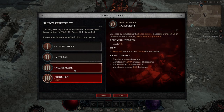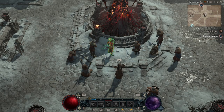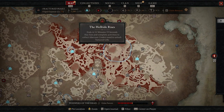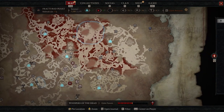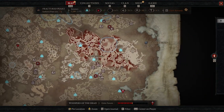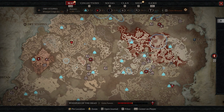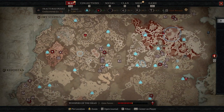In Nightmare and Torment — difficulties 3 and 4 — some of the things you're going to do won't actually be Helltide. Helltide is a great idea if you're looking for a specific piece of gear, as there are different chests you can open for those specific pieces. But Helltide is just not the best XP, and if you're looking for XP — which makes your character ultimately much stronger with Paragon boards and stats — then you'll actually stay away from Helltide.